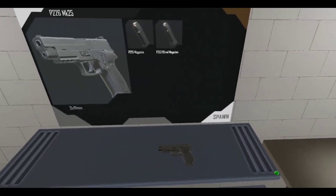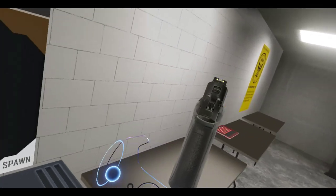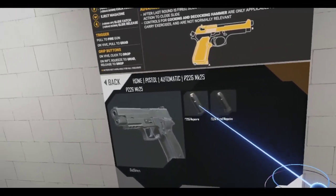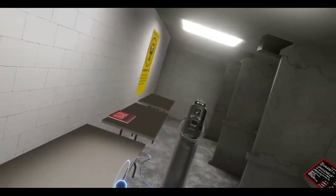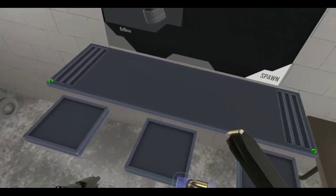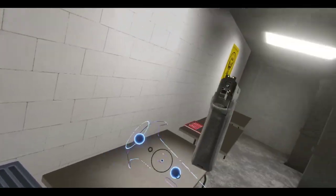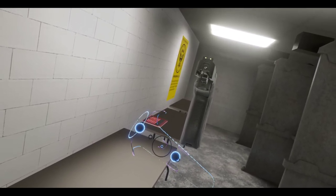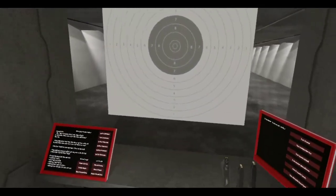It's not on the table for some reason, but it's in the item spawner. So there you go — you guys wanted a P226, you got it. It fires 9x19mm, pretty cool, and also has a magazine. It looks like 15 rounds.